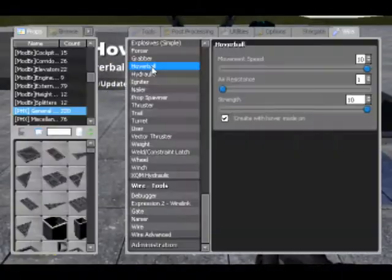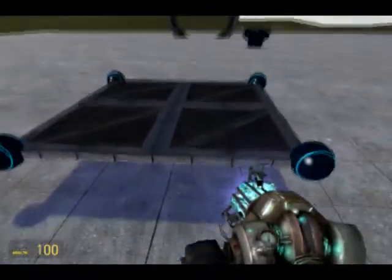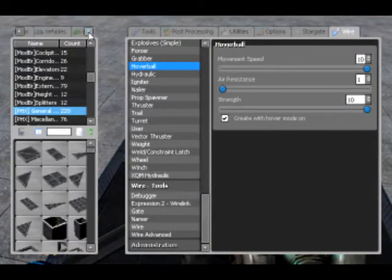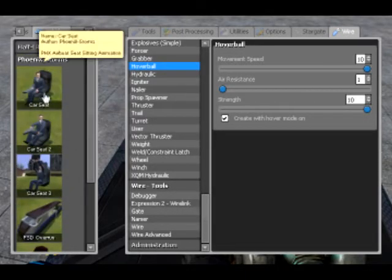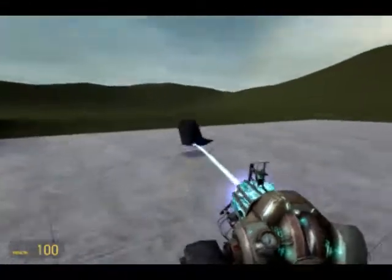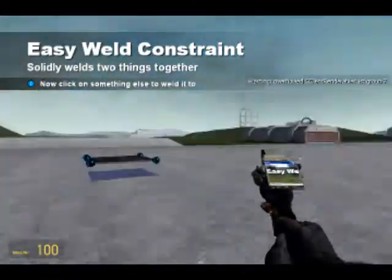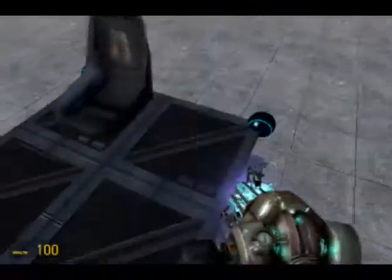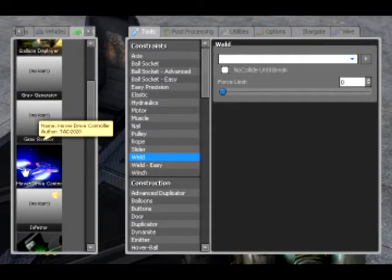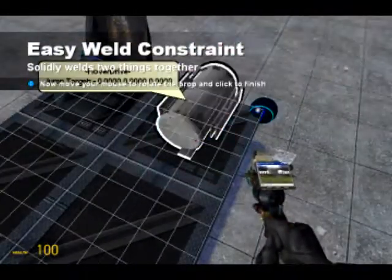Assuming you're not going to be actually flying this platform about, I would whack the air resistance right up so that it doesn't fly off into the distance — I can push it fairly easily but it stops. Secondly, I'm going to spawn a seat — a car seat like that — and easy weld that to my vehicle. It doesn't matter which direction the seat faces because it's not like you need to be looking where you're going. Then I want the hover drive controller, which is the actual teleporting device, and I'm going to easy weld that on the side.